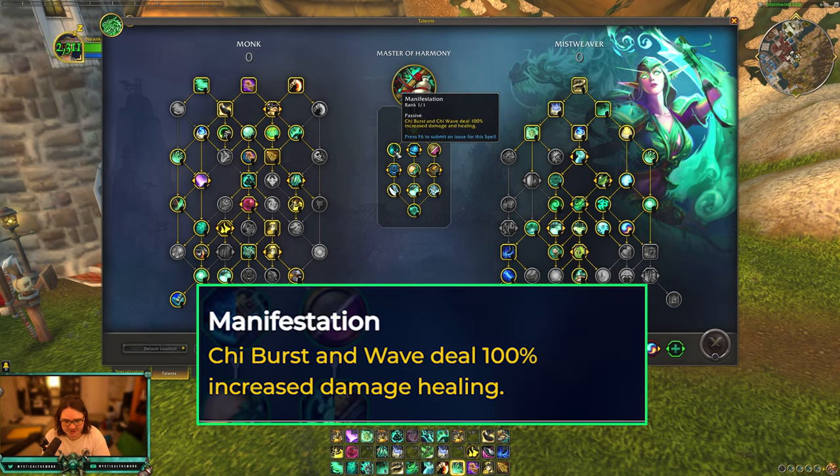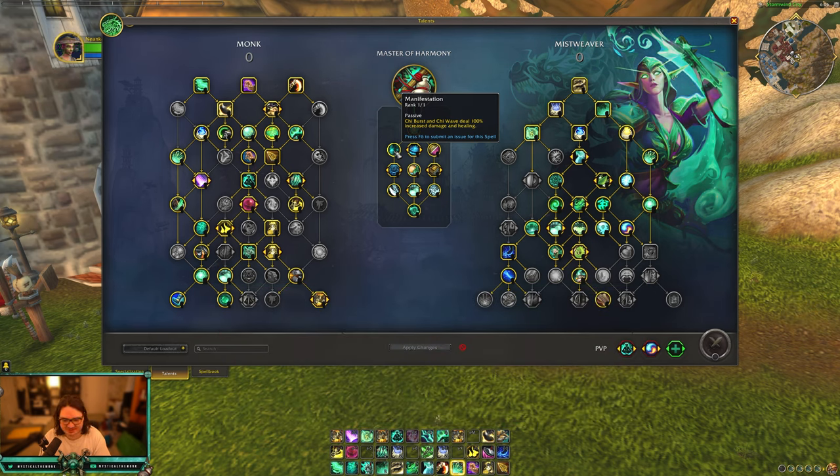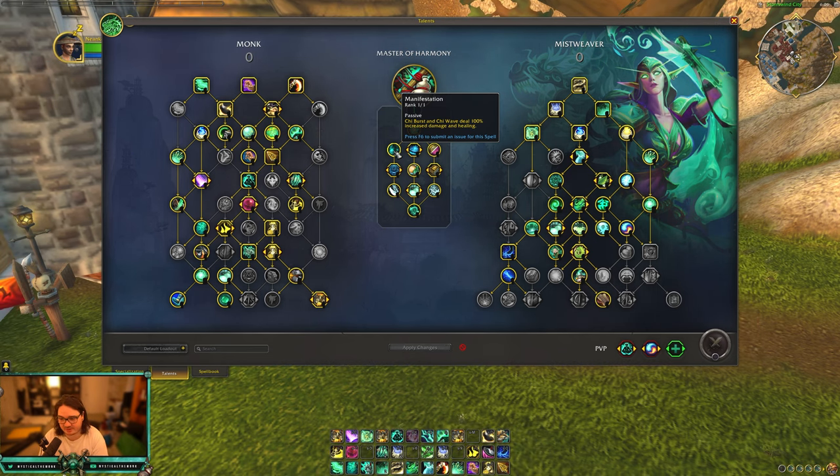Manifestation: chi burst and chi wave deal 100% increased damage and healing. This is nice. Cast misweaver doesn't really have much damage, at least in PVP and PVE. The PVE rating build has you cast while also doing damage at the same time, so this is actually kind of nice. Chi burst at a good time when you're raiding can actually do quite a bit of healing. As for chi wave, I haven't had much use for it in a while, which is kind of sad.